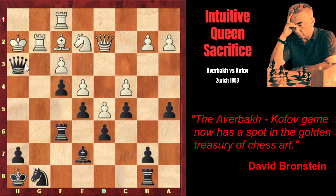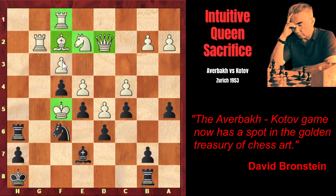Queen takes h3! The idea is to drag the king out to f5 and with the remaining pieces — two rooks, the bishop, and the knight — create checkmating threats. Averbach must capture, of course. And the idea is Rook h6 check — the king is forced to move to g4 — then Knight f6 check. If the king moves to g5, that would have led to checkmate in one. So white has the only move: King f5. Now the king is on f5, and the communication between the white king and white pieces is completely blocked by the pawn chains. The white pieces are completely helpless and cannot take part in the defense.